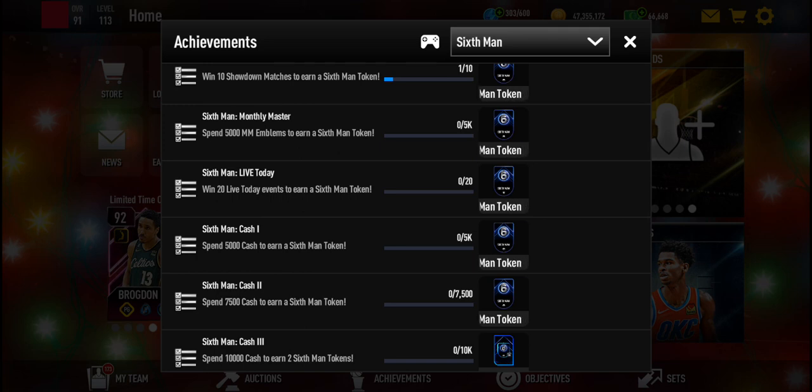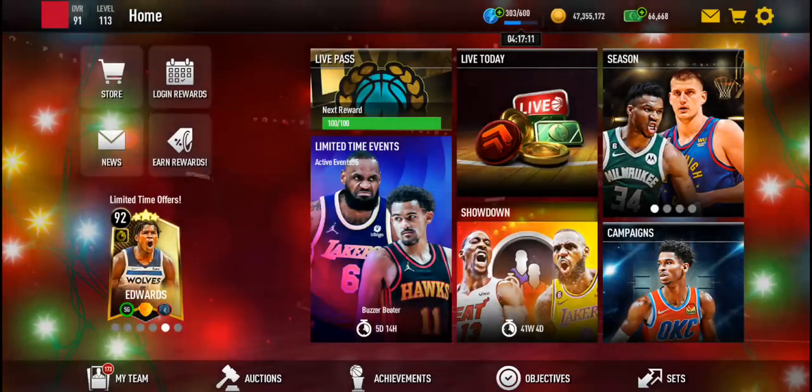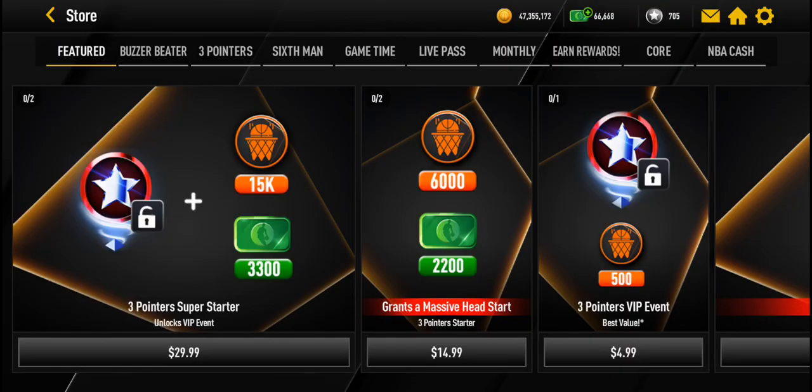That's the only things you can probably get free to play. Unless you have a ton of cash and you want to get the Brogdon, you can spend a ton of cash to get him, as well as in the store you could also get some tokens for spending more cash.